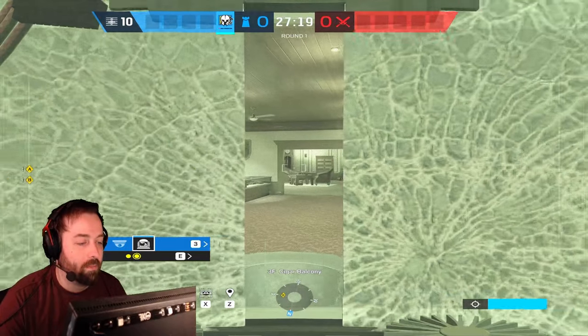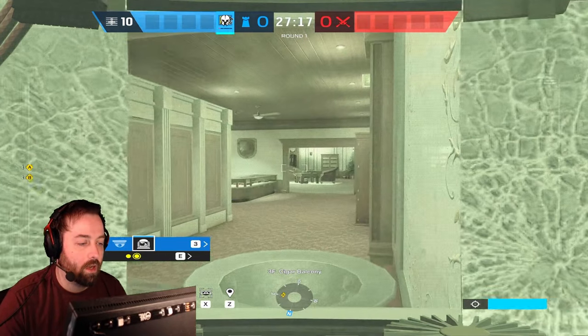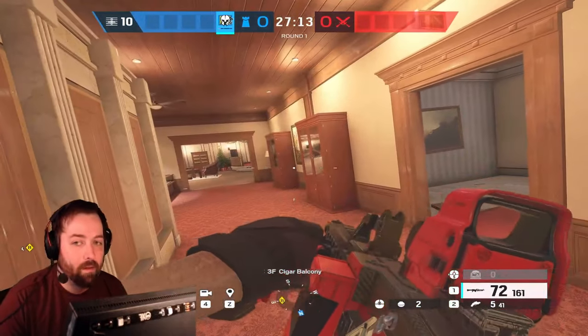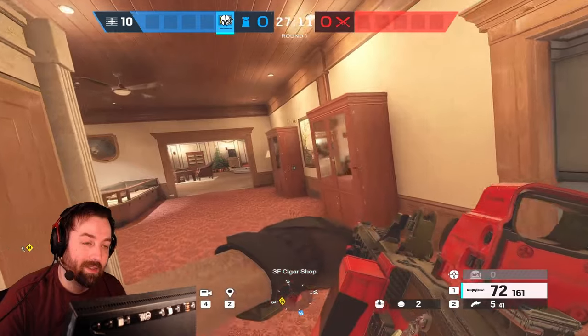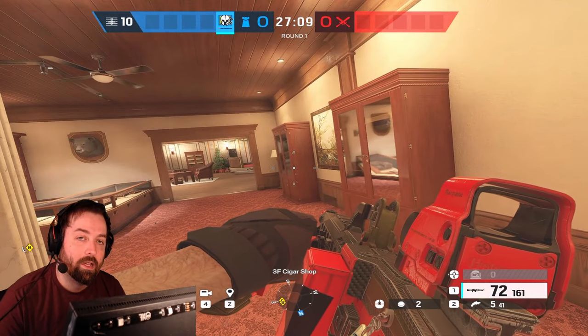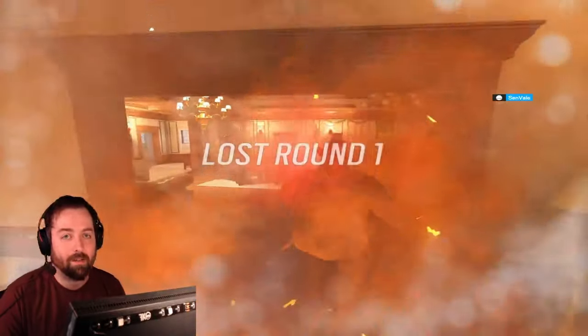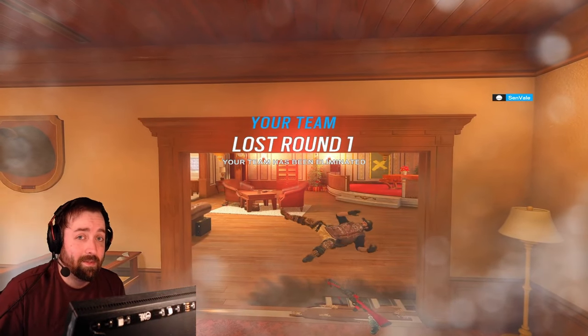If I am alive — let's say they're pushing into Cigar — I can open the Evil Eye every now and then and do a little bit of damage. I mean, if they end up destroying the camera, that's fine. Doing a little bit of damage goes a long way, especially late in the rounds. Because when people are starting to get chipped down, all it takes is an impact and sometimes you win the round.